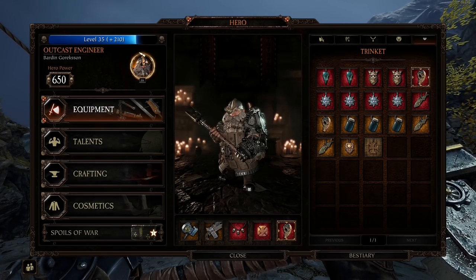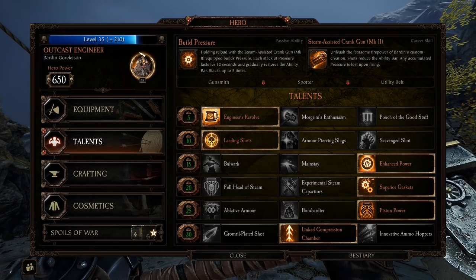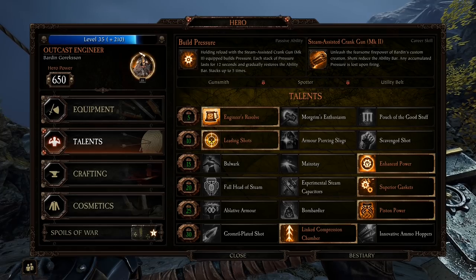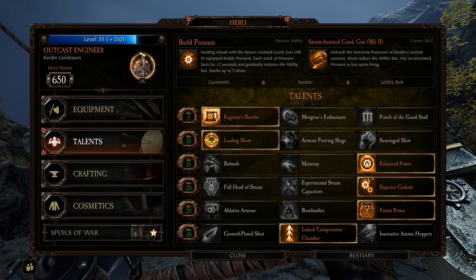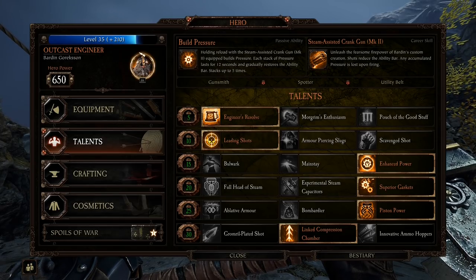That's kind of what I've been doing with the Outcast Engineer. I've been having a lot of fun with him and I very much enjoy his crank gun. Let me know what you guys think about this class — if you enjoy this build, if you like it, if you think it's worth using. Don't forget I've got a Discord, link in the description down below. Hit that subscribe button and notifications so you get to see my videos when I put them up. Thank you very much guys, take care.